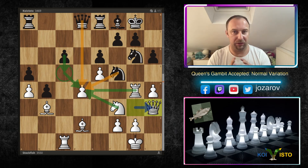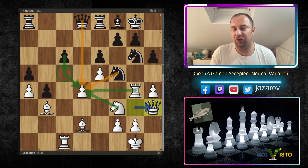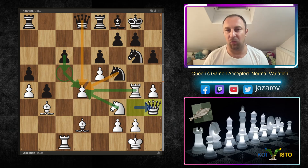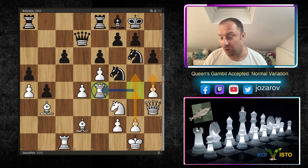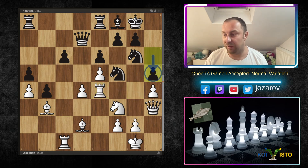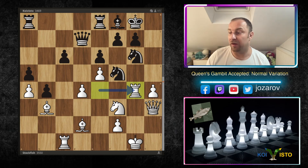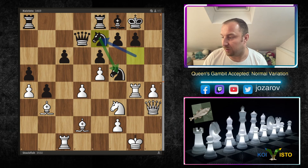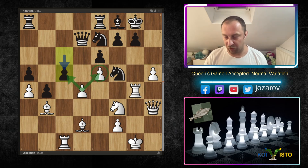The d4 pawn is protected by the knight and the rook — the main weakness for White. If d4 falls, e5 becomes weak too, so Coivisto hopes to attack d4. After Qd7, Re4 prepares g4, but Coivisto prevents with h5. Stockfish breaks anyway with g4, hxg, Rxg4, and Ne7 keeps the kingside compact. Stockfish makes simple progress with h5. Coivisto plays c5, trying to undermine the e5 pawn protection.